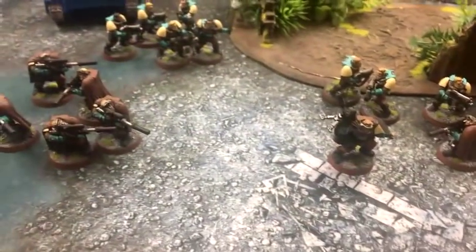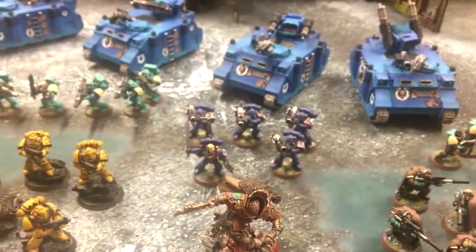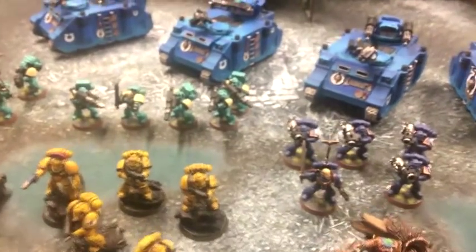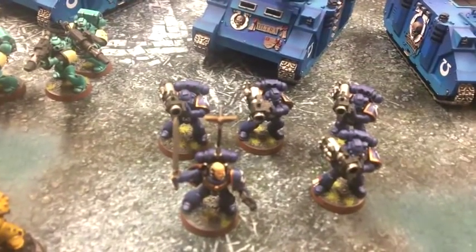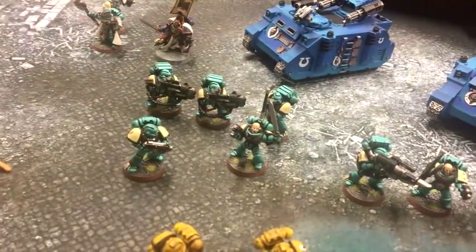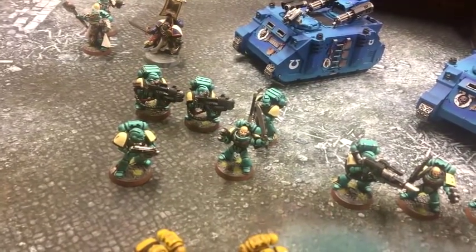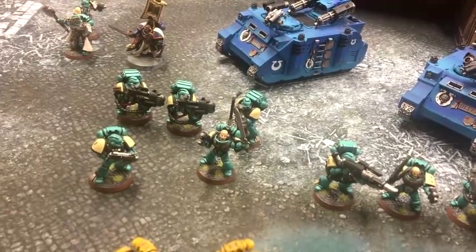For troops I'm running two squads with cloaks and one without — nothing fancy, just to get the Battalion. Over here, one squad of Devastators with all missiles and a Cherub. Over here, Devastators with four Lascannons and a Cherub. These are plasmas proxying as Lascannons. So three more Lascannons — re-rolling all hits and wounds is going to be really effective.